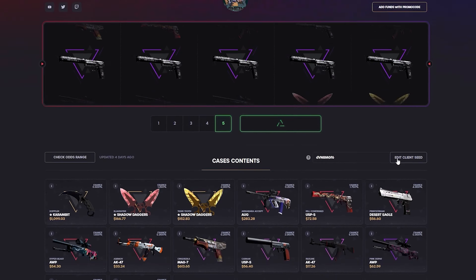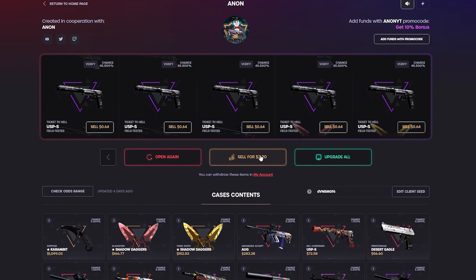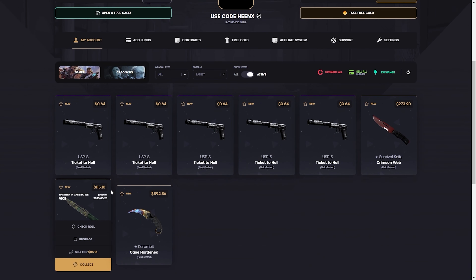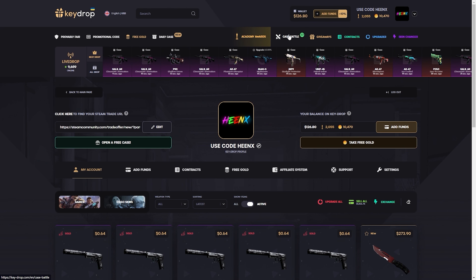Oh dude, that is so terrible, what the fuck. This is the first time I've pulled the worst item five times in a row from this case — it's a little scary. Let's sell some. Okay, $125 is enough.